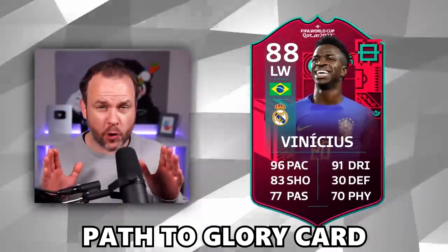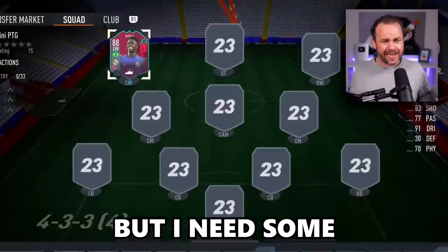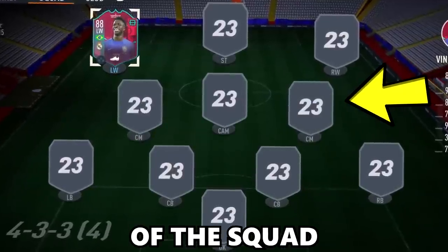I've got the brand new Vinicius Jr. Path to Glory card. I'm going to slam him into my team and I really want to give him a try, but I need some teammates, so we're going to use the wheel to build the rest of the squad.